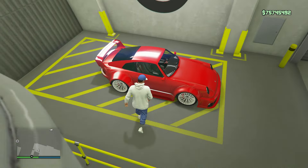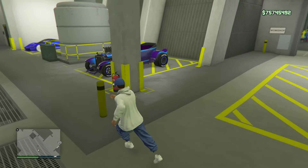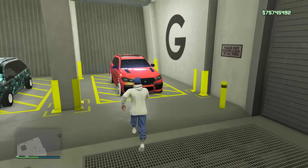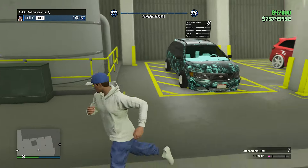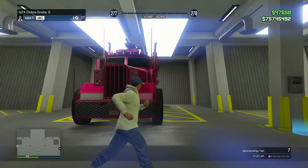Let's start with the Comet Retro Custom — it's got the bright red with ice white on the wheels. The Arena War Issy in purple. The Frankenstange also in purple. The T20 with this super nice looking darker blue on the paint job. The Rebla GTS with this peach color. The minivan custom — that's got the Skulls livery on it. Then we have this extremely big Cerberus — it's the Future Shock Cerberus.